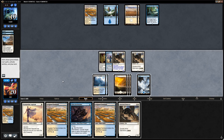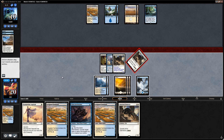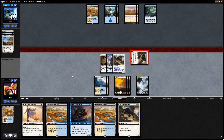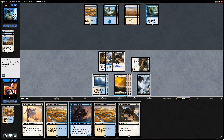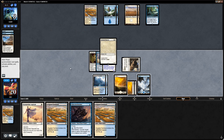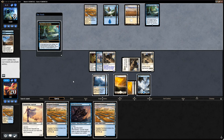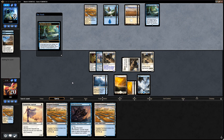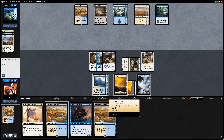I think we just attack with the second pouncer while keeping the Curious Obsession on the first one — still get in for a bit of damage without over-extending into a Settle. I'll just play yet another pouncer, hold on to the farmlands. Fumigate would not be great for us, but at least we'd get to make a bunch of 4/4s. End of turn we'll cycle.